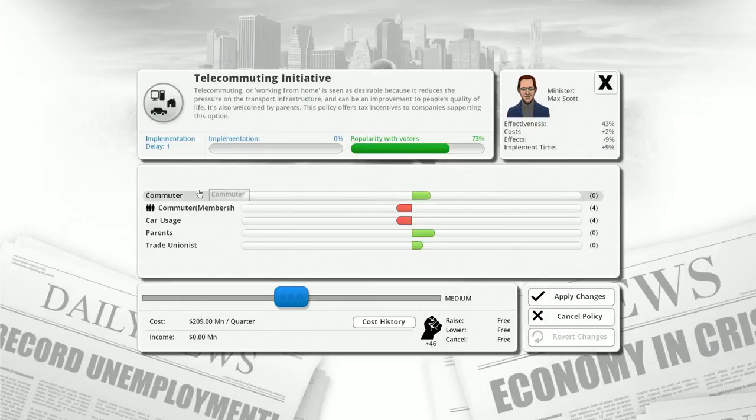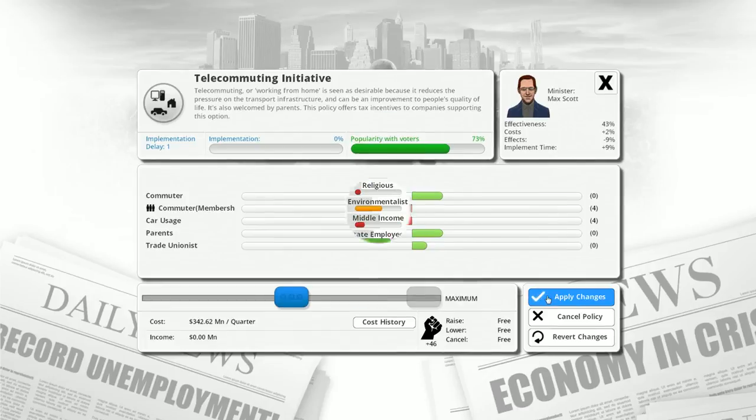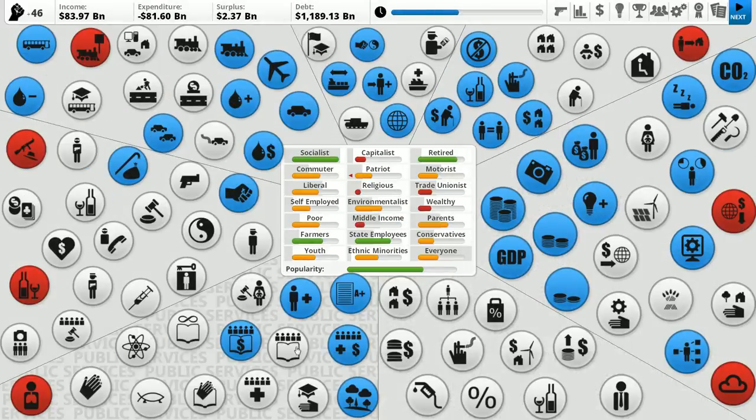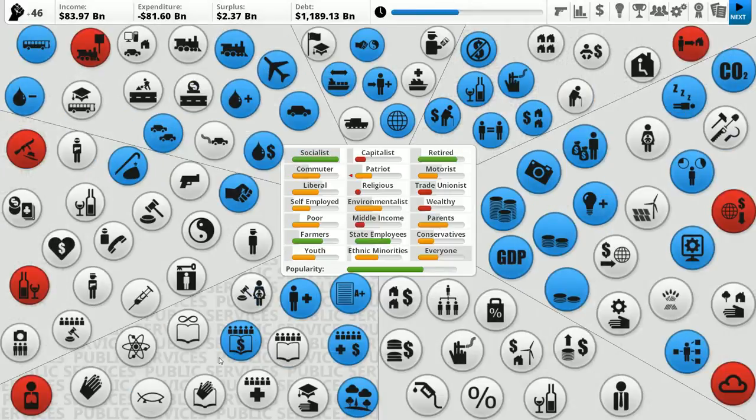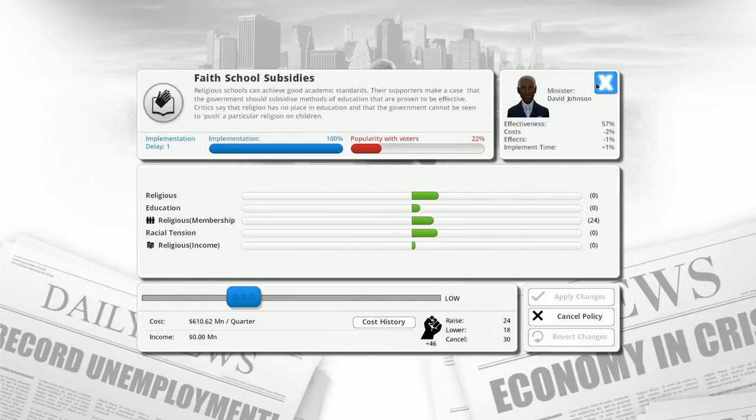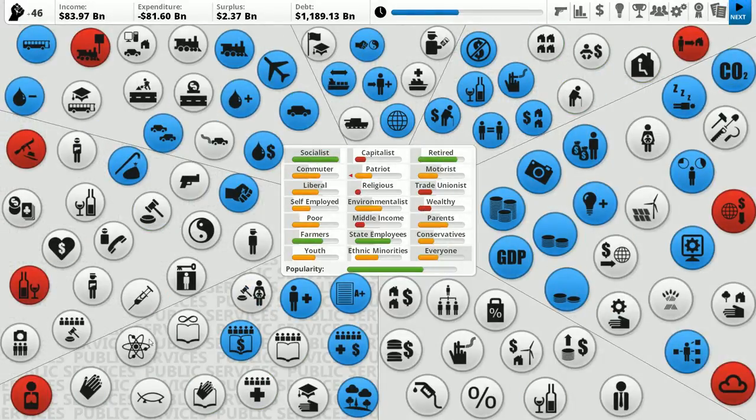Car usage goes down, commuters go down but commuters are happy, parents and trade unions are affected. We have faith school subsidies — it makes way more religious people. I might cancel that, as it has no negative effects other than making more religious people, and they hate me. I was really hoping to increase science funding.